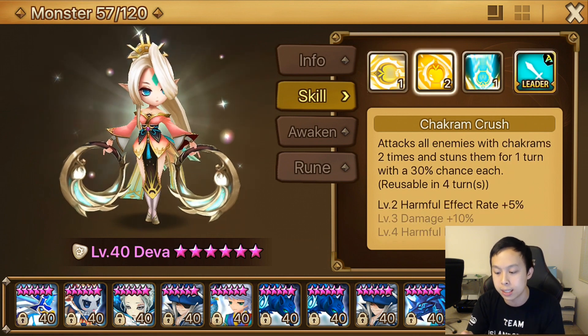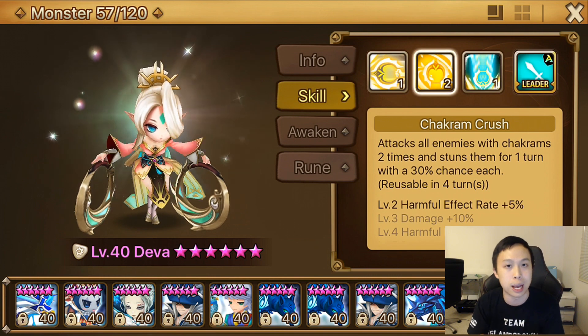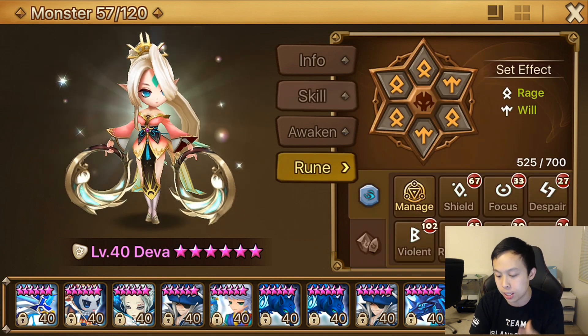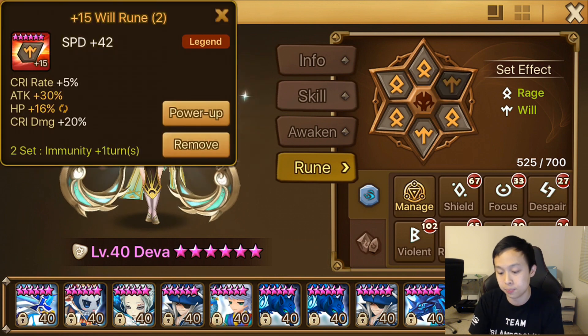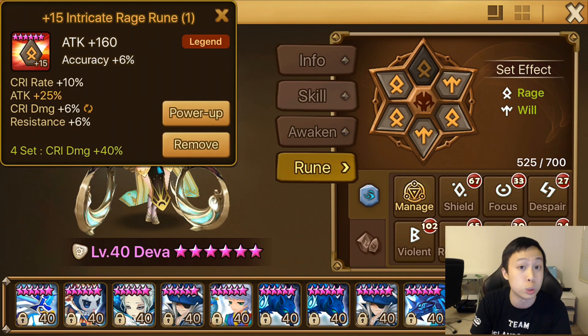Now she does have multi-hits, so that kind of helps out with the potential chance to ignore defense. But it also means that with multi-hit skills, you usually have lower damage multipliers. So I runed her up — she's currently on Rage — with some solid runes I had lying around so we could do a good damage test.